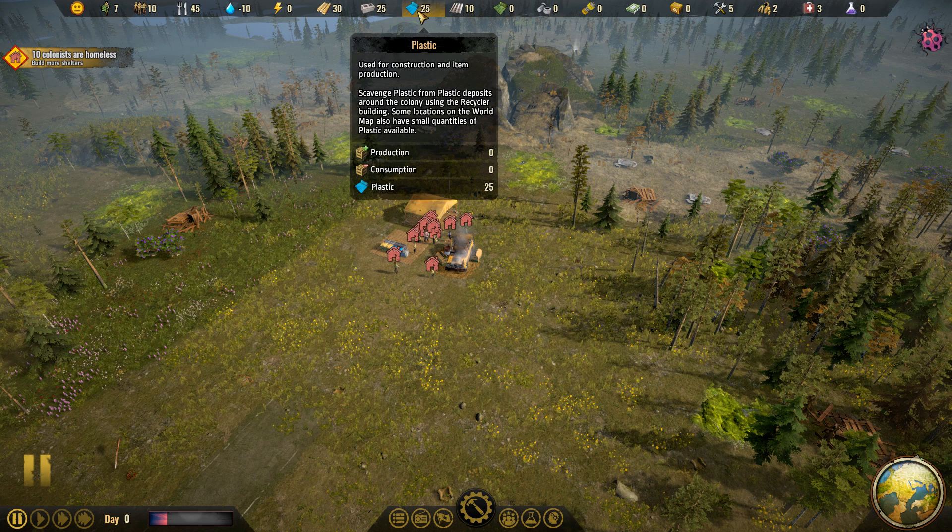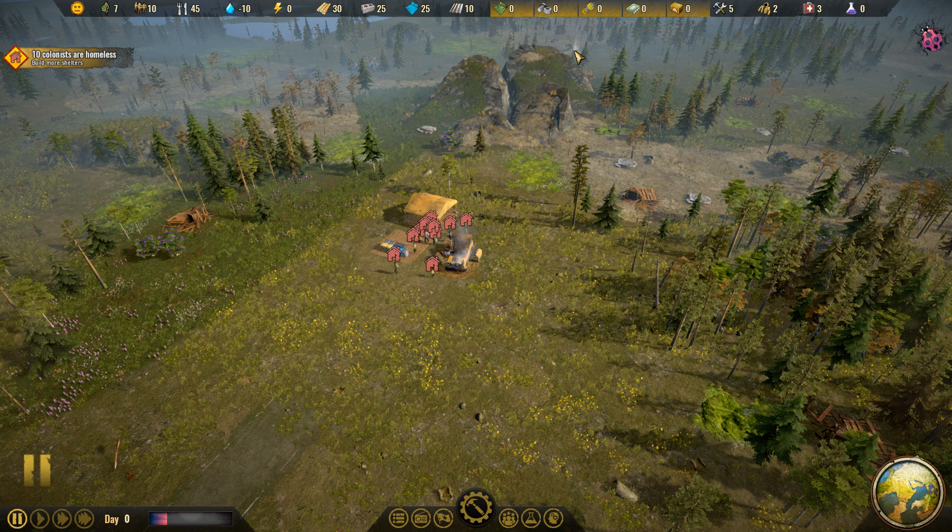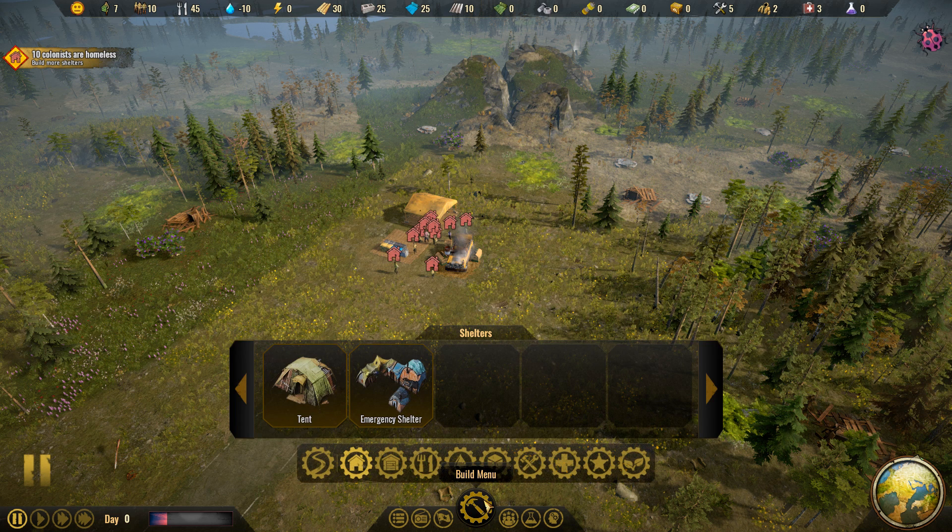For construction, we have planks, concrete, plastic, and metal. Eventually we'll get other resources for different refining and high-end technologies, but right now let's worry about building up some structures. Going to the build menu, it works exactly as you think it would. There are a lot of different buildings and they do different things.